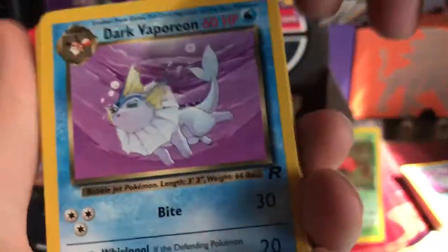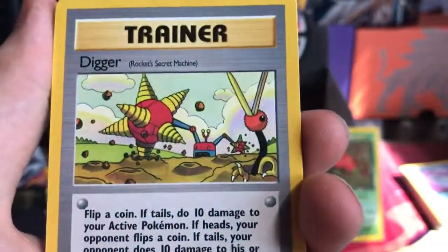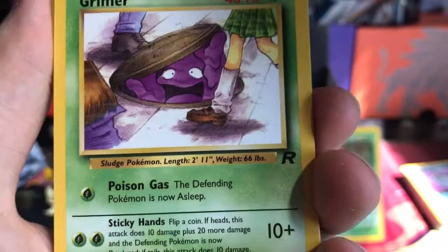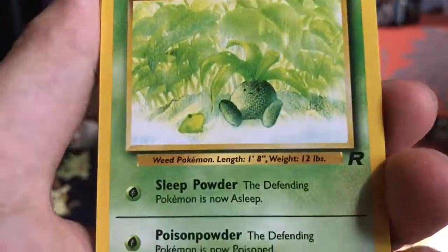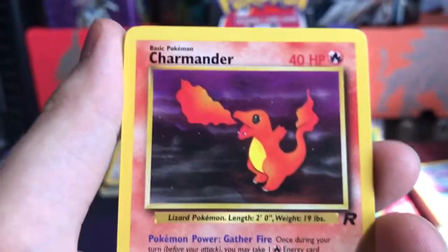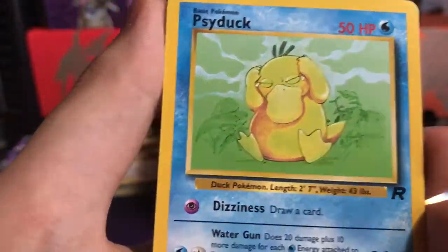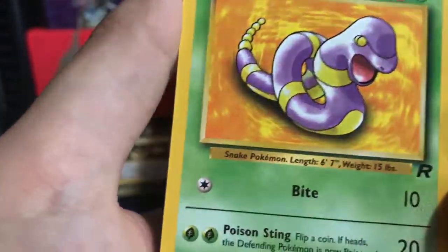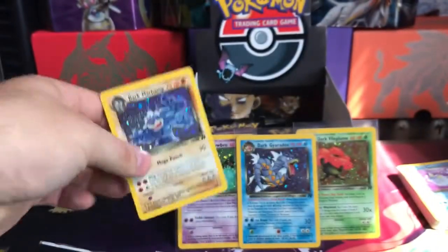We have Dark Vaporeon, Dark Kadabra, a Digger, a Grimer - in the Japanese version his eyes are like looking under the skirt, it's pretty funny - Oddish, Zubat, Charmander, Abra, Psyduck, Ekans, and ooh, Dark Machop holo! There's another holo.